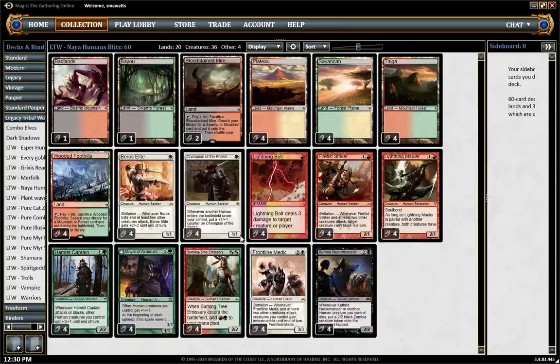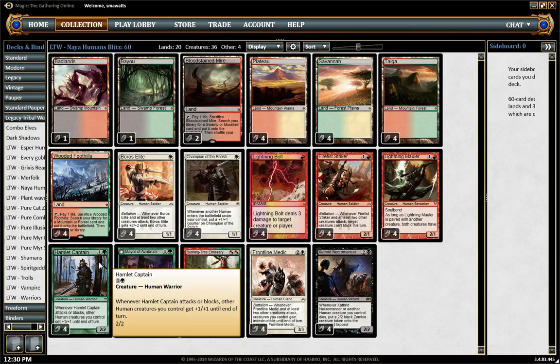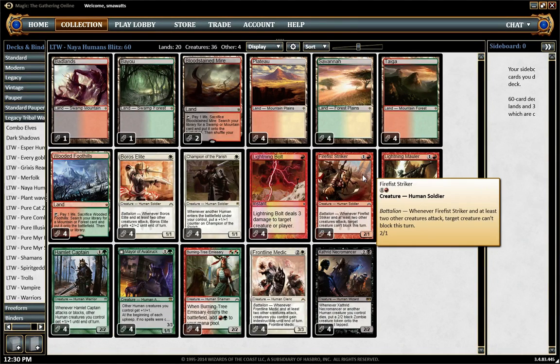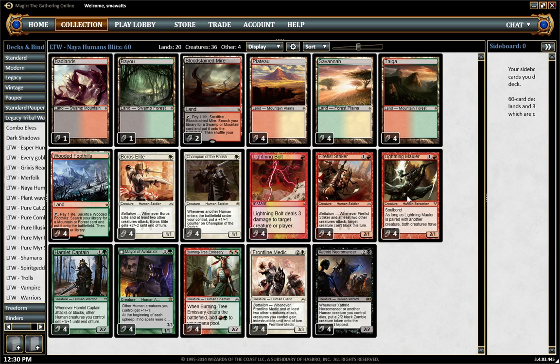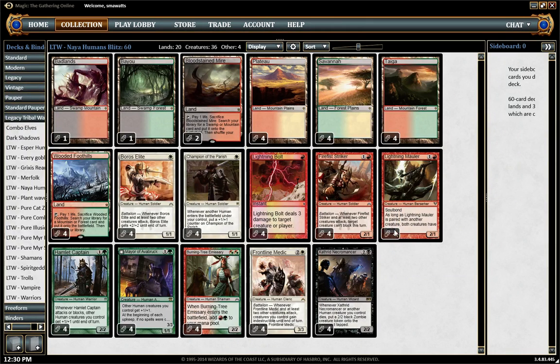As far as our two-drops go, we have our eight lords. Mayor of Avonbrick gives all humans +1/+1 and can kind of take over the game if your opponent's out of gas, when he flips and starts making 3/3 wolves. Hamlet Captain is a bear with the upside of making all your other humans bigger. Firefish Striker helps you just hammer through. And Lightning Mauler, combined with Burning Tree, enables you to attack — with just a Champion, Lightning Mauler, Burning Tree draw, you're hitting for seven on turn two. So much pressure.